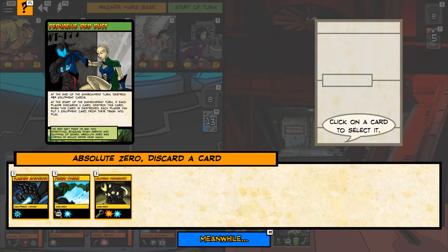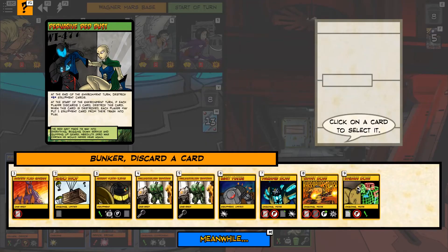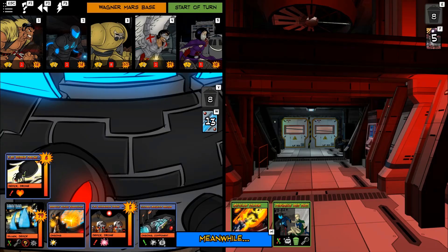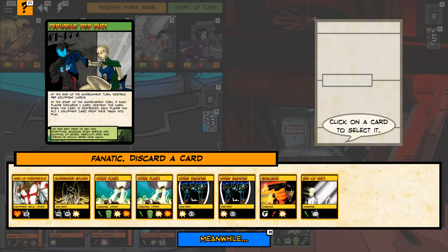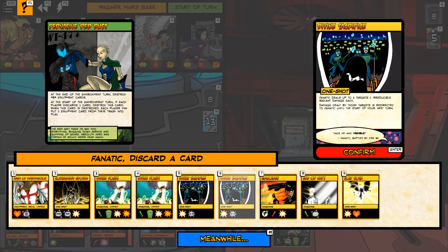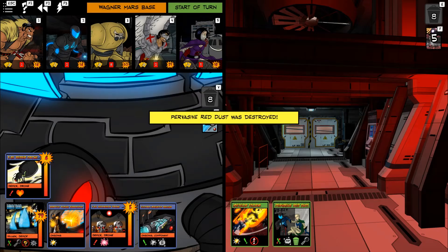Absolute Zero will give up anything — Modular Alignment will get stuff back. Bunker has so many things to give up — you can get hardware back with Decommissioned Hardware. Fanatic: don't want to give up End of Days — that's the 'what if something happens' card, a complete reset. We'll give up one of these Inventory Barrages.